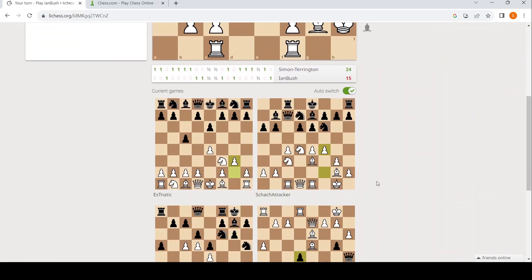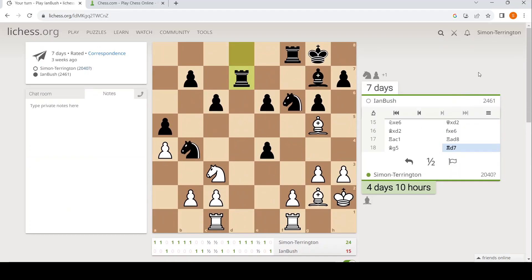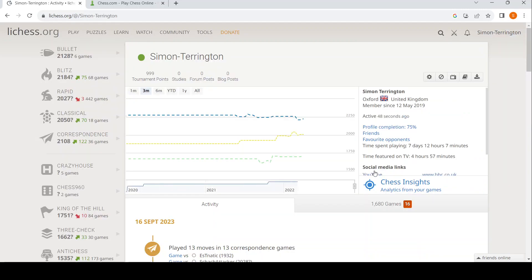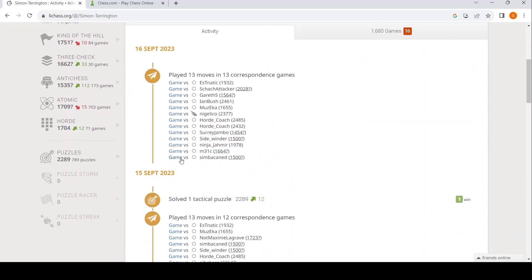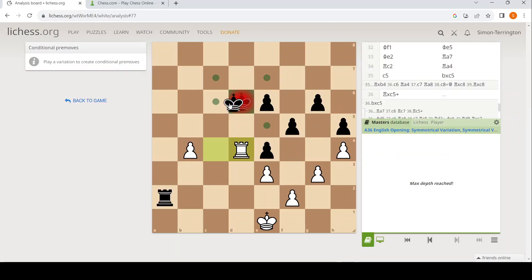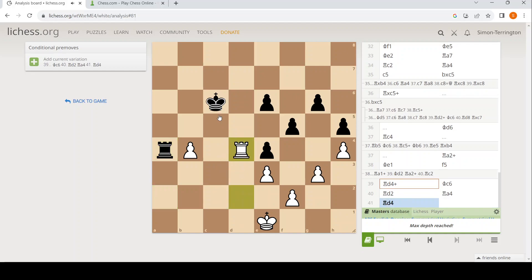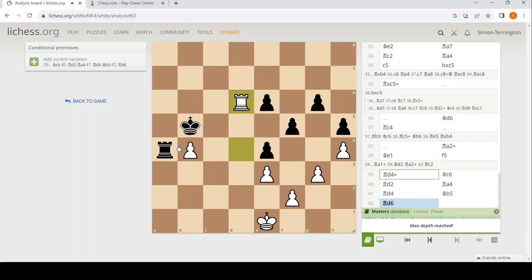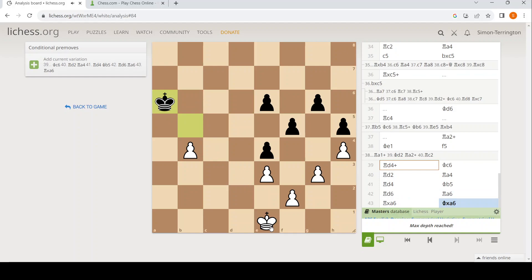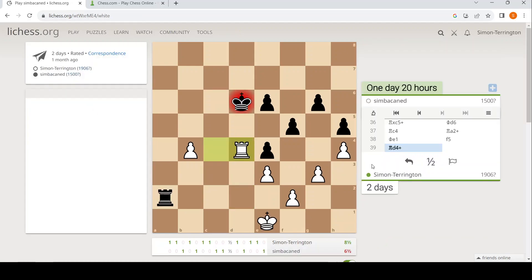Ian again. Is that all of them? Gosh, time really does fly when you're having fun. One other thing I should say is I did make a move accidentally because I don't understand how Lichess works on the Simba-caned game. But luckily, it was the move I wanted to make. Check. What I expect to happen is: king here, rook here, rook here, rook here, king here, rook there — takes, takes — and white wins. That might not all happen. We'll see.